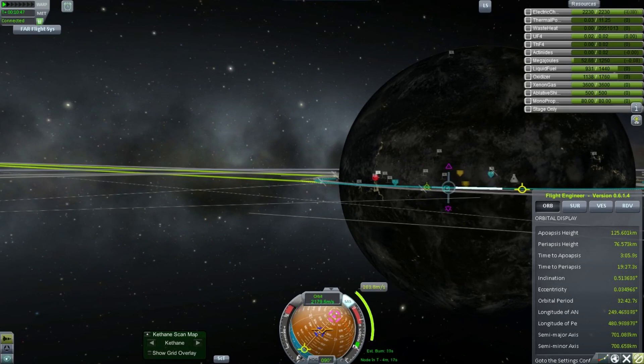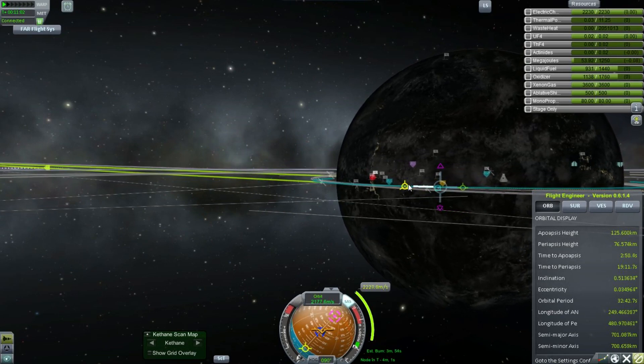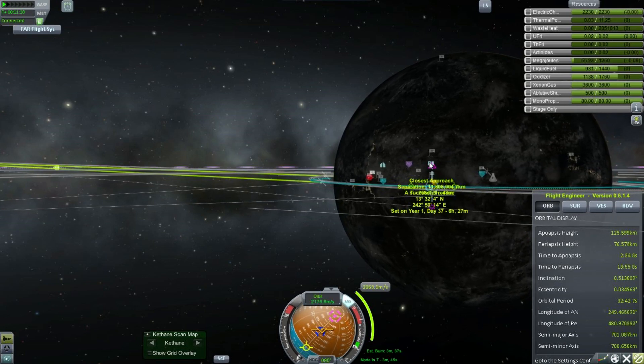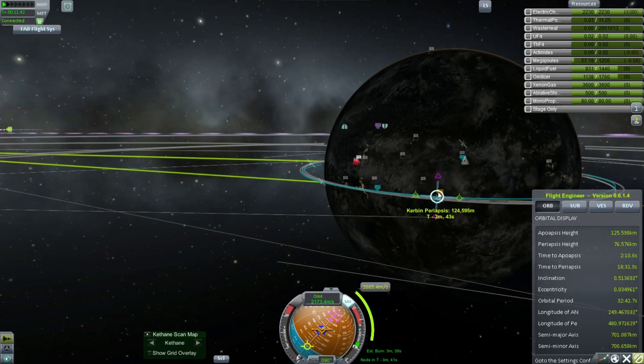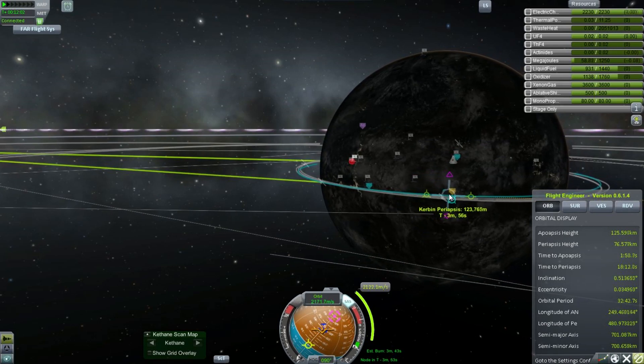It'd be really nice to have a button that says 'restore the maneuver node that you just deleted because you were fat-fingering it.' Great feature request — make it so, devs, because I really have a lot of trouble losing maneuver nodes. When I did astronomy at university, it did not include maneuver nodes as part of the curriculum.